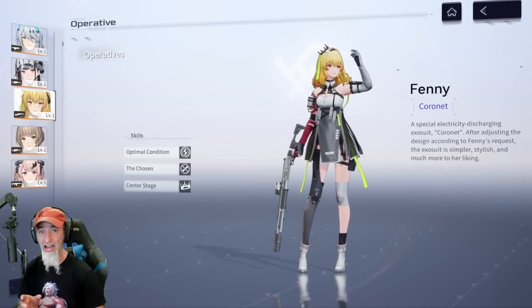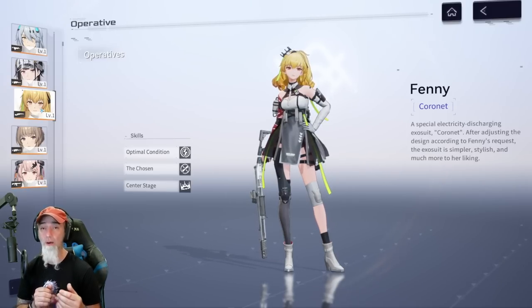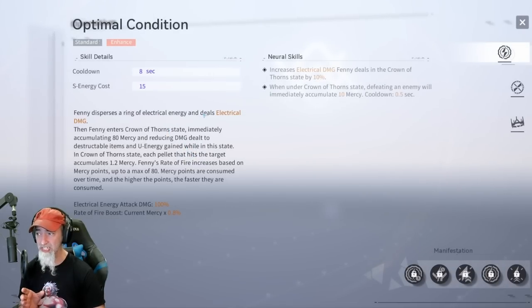Finny is a shotgun user — short range with slow reload times but a lot of power up close. Her standard skill deals electrical damage and she enters the Crown of Thorn state, immediately accumulating 80 mercy and reducing damage dealt to destructible items. Each pellet that hits accumulates 1–2 mercy, and Finny's rate of fire increases based on mercy points up to a max of 80. The faster rate of fire means she pumps out shots much faster, doing a whole lot more damage.